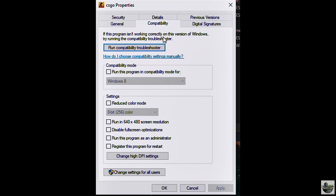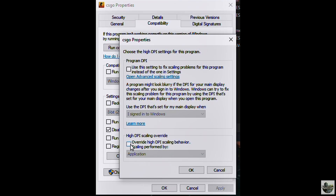Click the Compatibility tab at the top, then go down to Disable Full Screen Optimizations and check that on. After that, click Change High DPI Settings, then go down to the bottom where it says High DPI Scaling Override and check on Override High DPI Scaling Behavior. Make sure Scaling Performed By is set to Application.